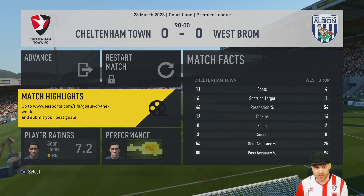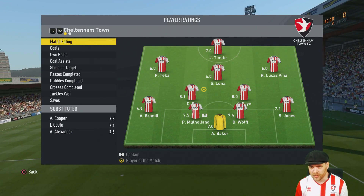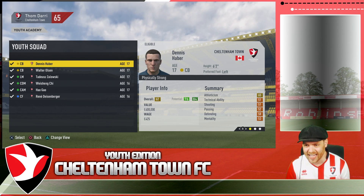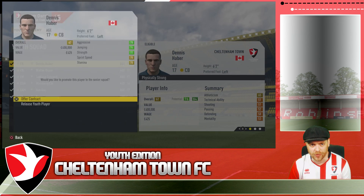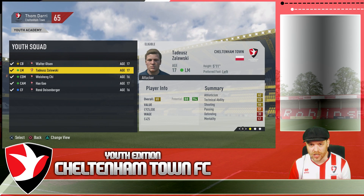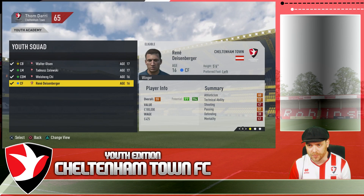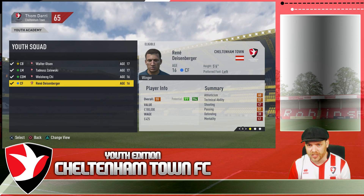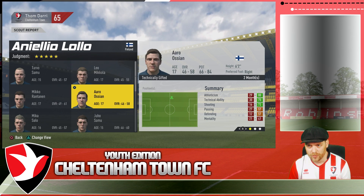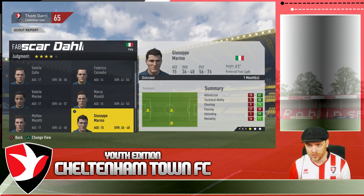We had 11 shots but just could not find the net today. Chunso Rho with the man of the match at 8.1. Youth Squad monthly report: Dennis Haver 76 to 84 — releasing him. Walter Olsen 81 to 91, Zellvisky 88 to 94, Weixing Chi 88 to 94, Hal Gao 80 to 86 — releasing him. Rene Dysonberger 77 to 94. Finland and Italy have delivered nothing worth signing.